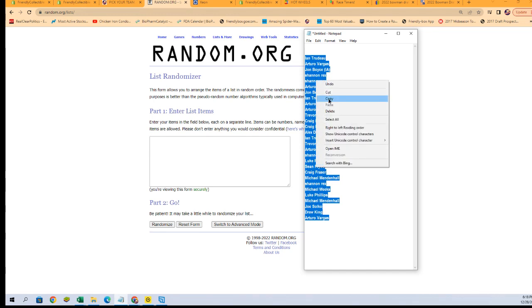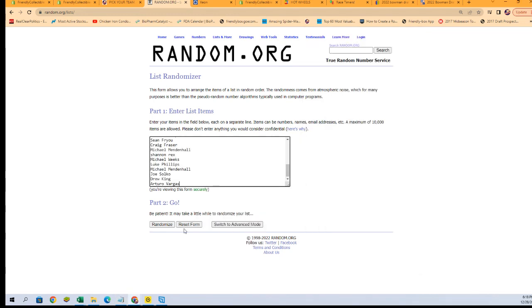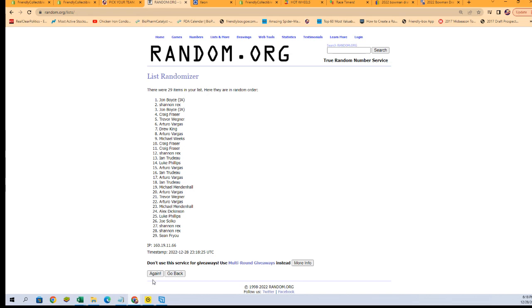We're going to copy and paste them in seven times. Here we go: one, two, three, four, five, six, and seven. Winner is Alex D. Alex D, you are getting the Baltimore Orioles in this break. Let's switch over and get your name added in to the Orioles.